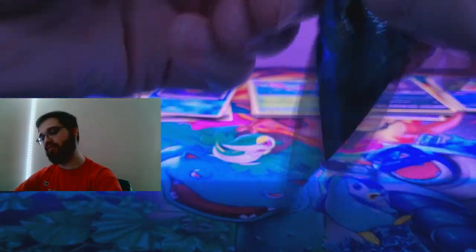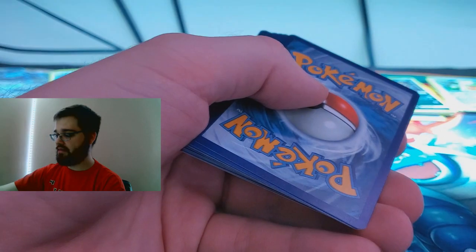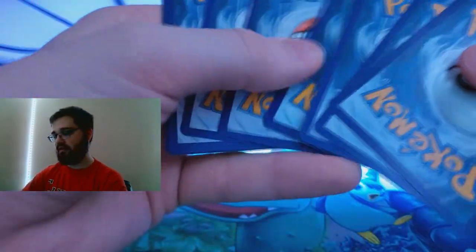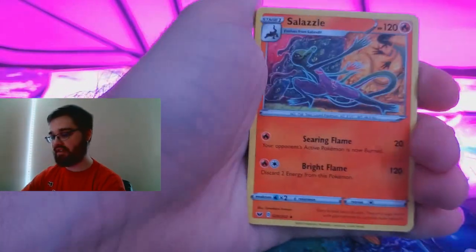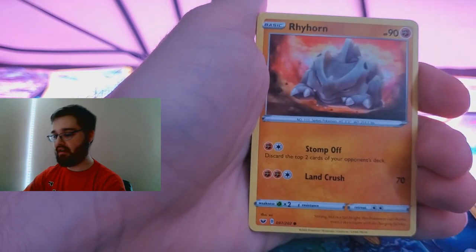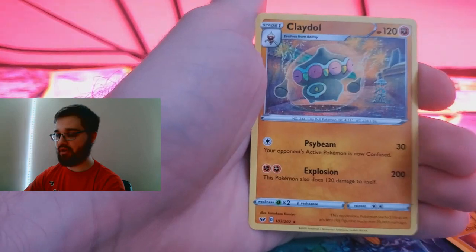Last pack — last pack, Sword and Shield. Leaf Energy, Evolution Incense, Solazid, Blipbug, Rhyhorn, Minccino, Wynaut, Chincho, Croagunk, and regular old Claydol. That's okay — still a super cool box, totally recommend it. The promo cards in it are awesome, it looks sweet.